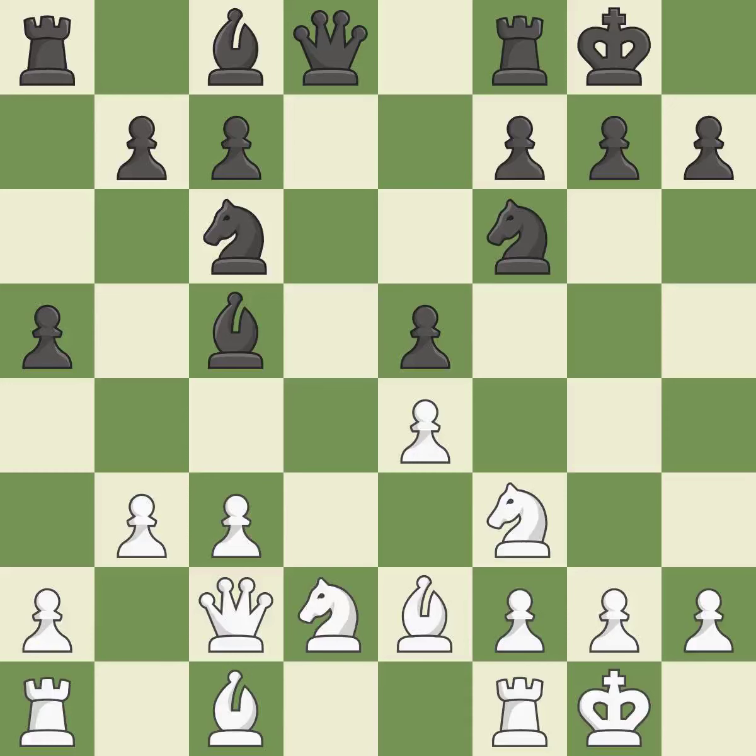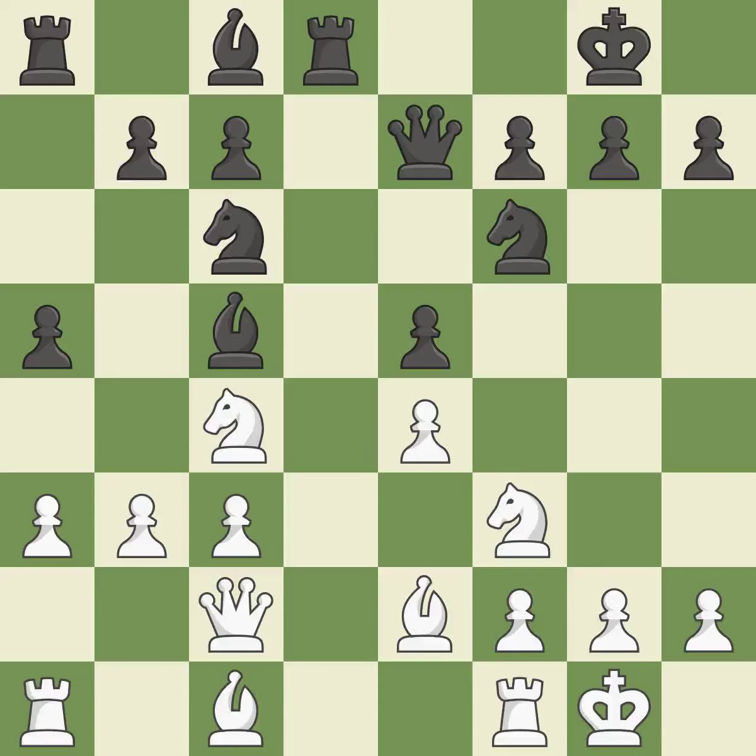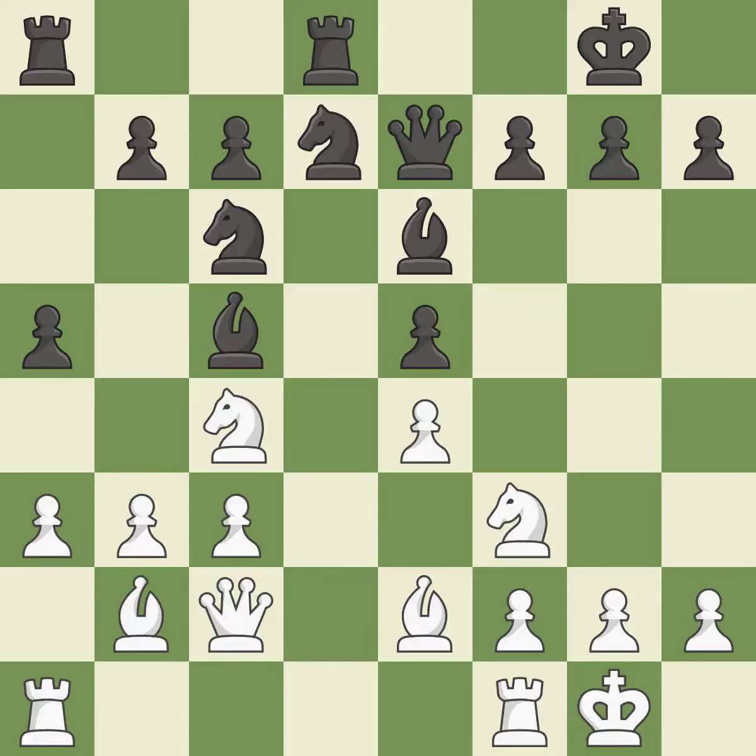By moving a queen from its beginning square, this activates the queen. Now that the rook is on an open file, it is easier to control squares all over the board. The knight can now control more squares as a result. Now that the rooks can see one another, they can defend one another. The rooks are linked by this, making it easier for them to work together in the future.